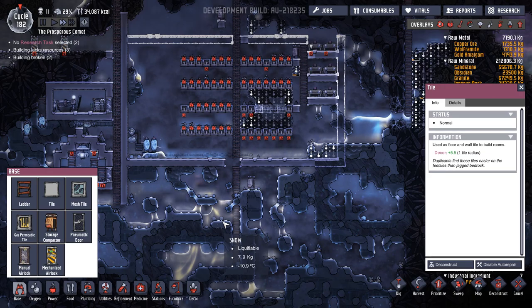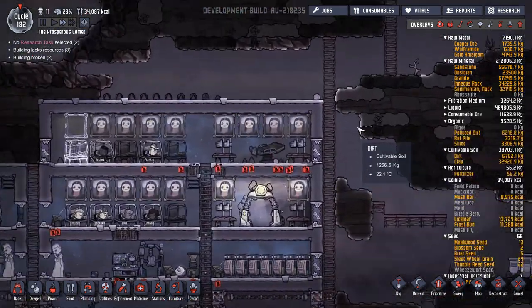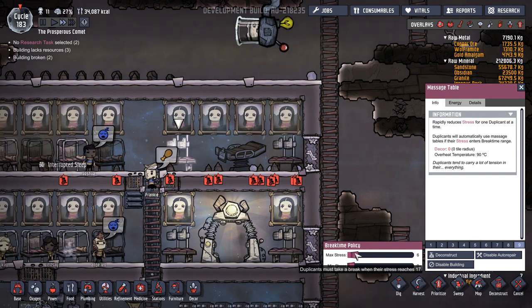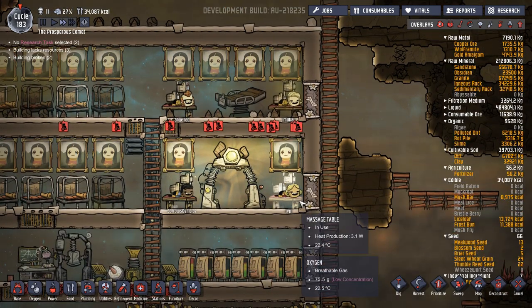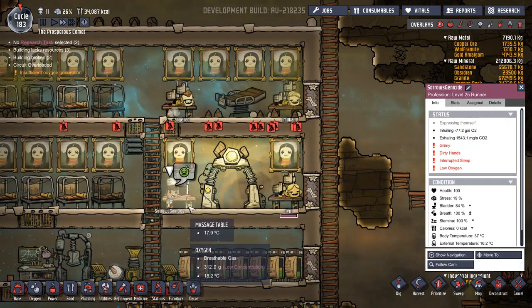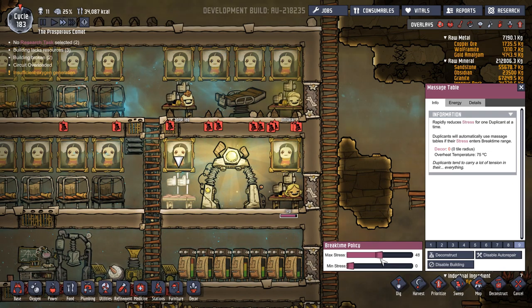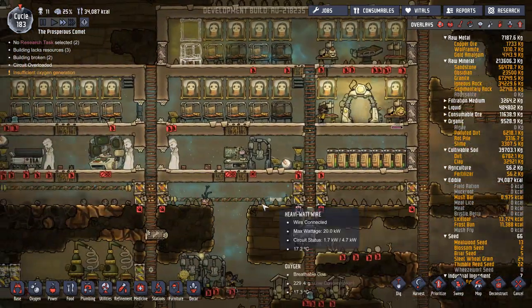Then we'll close off that area and see how we can go. Stress is down - good. So maybe let's drop these down again to 20. And then once they get below 25, we'll have one of these. If anybody gets really stressed above 50%, then they can go on that one.